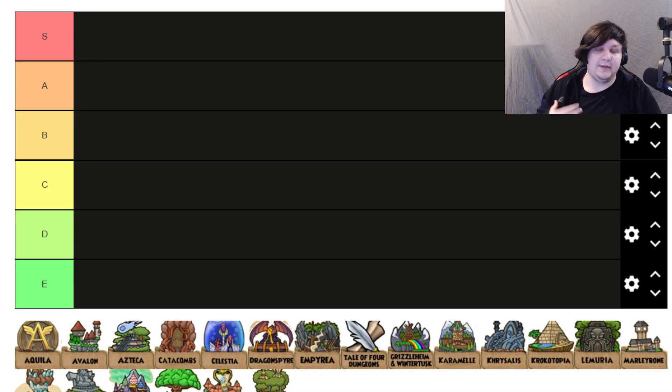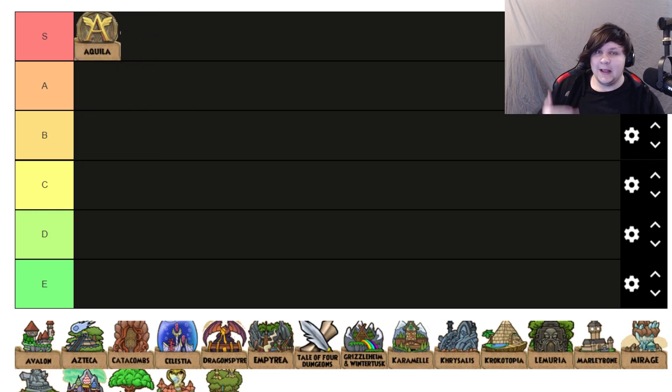Starting off we have the Aquila hub theme, and it's actually a really good one. I've used it quite a few times, mainly when I talk about Aquila. It has some blaring horns and it gives you a very good ambiance — yes, this is a glorious world where you're here to partake in the immortal games. I really like this theme.